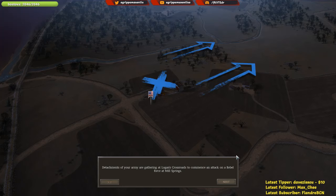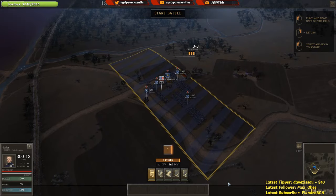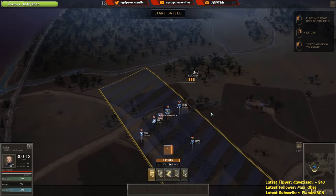Brigades for this battle, detachments of your army are gathering at Logan's Crossroads to commence an attack on a rebel force at Mill Springs. Our scouts have spotted rebel patrols at the woods heading towards your position. Guard the crossroads until the rest of the detachments join you. Pretty nice — so we start off with this.